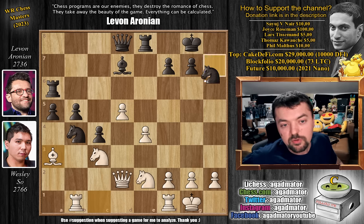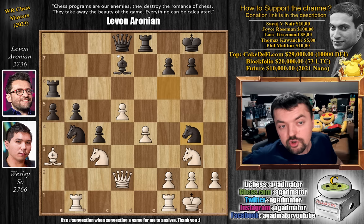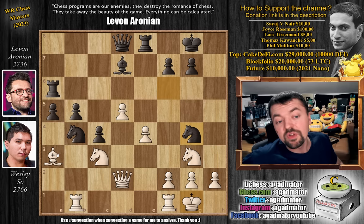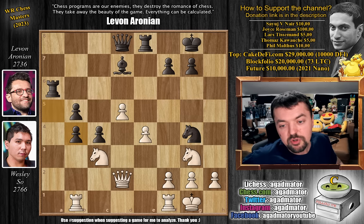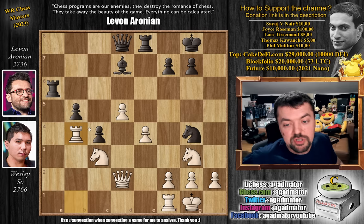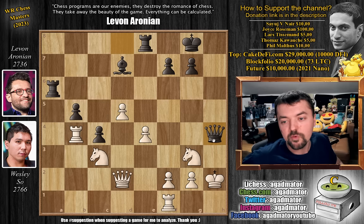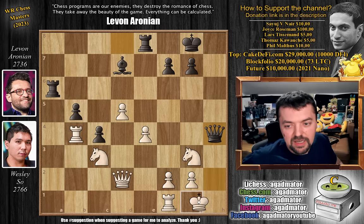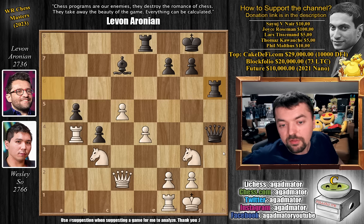So after bishop to a3, that was definitely the best Levon had. But Levon goes for something else — he goes knight to f6, knight to g3, and now knight to g4, a different way of going after the white king. We have bishop captures on b4, no longer allowing knight to d3. So bishop captures, pawn captures, and now rook captures on b4. We have knight captures on h2, not even bothering with queen to h4. Knight captures on h2, king captures, and now queen to h4 with check. We have king to g1, and now rook to h6 — this is how Levon breaks through.